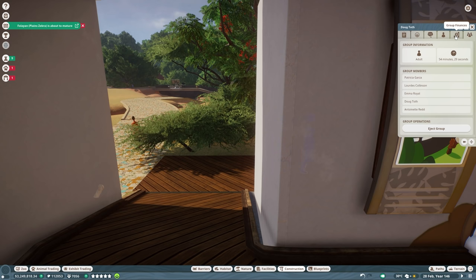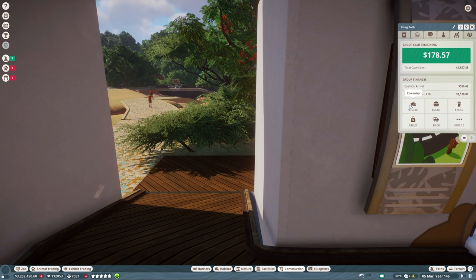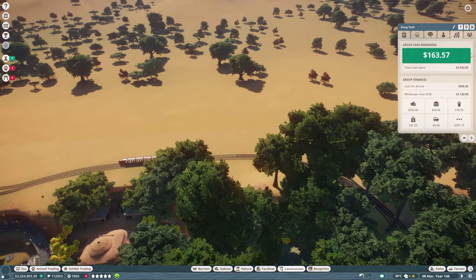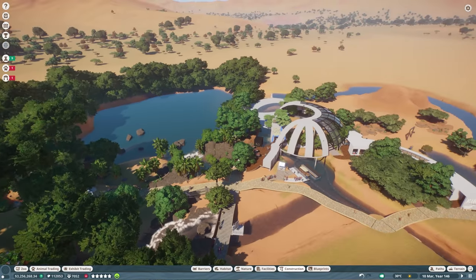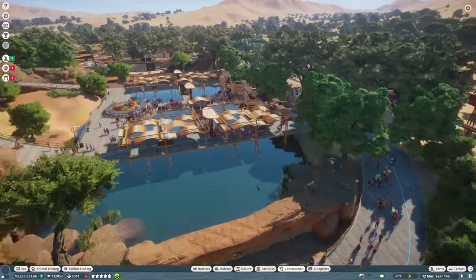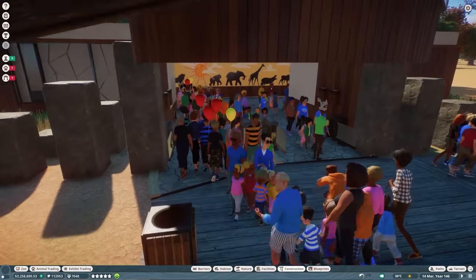They spent 54 minutes in the zoo and spent $1,500. I can't imagine $1,500 at the zoo. To be fair, they spent $350 just getting in — one for each of them. Then again, it is a group of like four or five people. That's like $300 per head with food, drink, gift shop, and entry. Yeah, okay, I guess that's not that expensive.